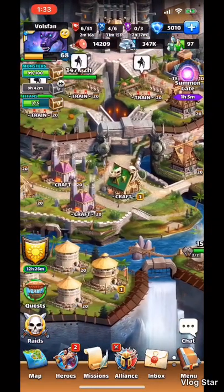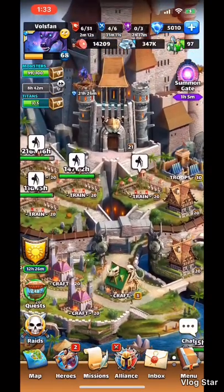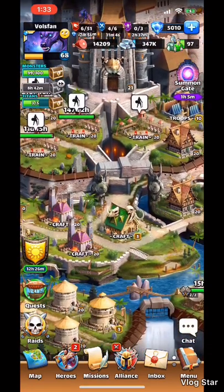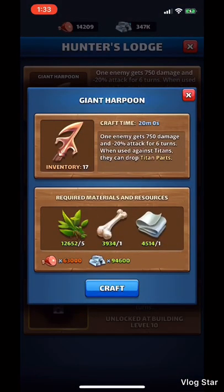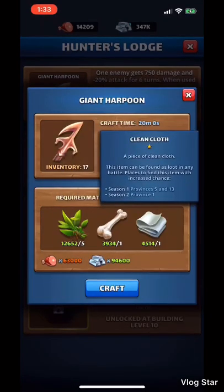Just to recap: Stronghold 21, convert the Hunter's Lodge. The first thing you do after that is convert a food storage to an advanced food storage — you need that capacity in order to research and craft harpoons. Once you have harpoons researched, here's what the cost is to craft them. Most of you probably have an abundance of common herbs, large bones, and clean cloths, and you can actually use them here.